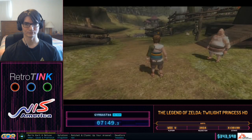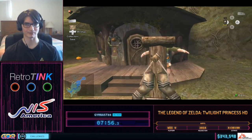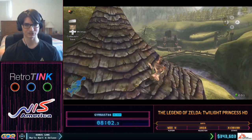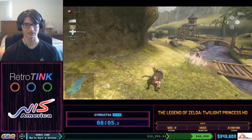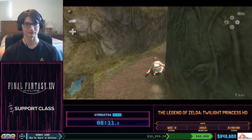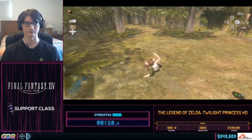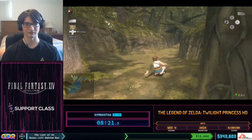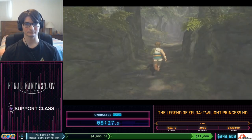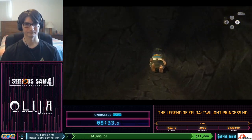We're getting more rupees when we get to Ordon Village. There are two yellow rupees on top of the house here, giving us 20 more rupees. We jump on top of the post and then to the roof. One really nice change between the original and the HD remake is that you only get rupee text once per file — in the original you'd always get the rupee text each time you picked up the same denomination, but now we only get it once. The few quality of life improvements they threw in are just the cherry on top of the HD upgrade.